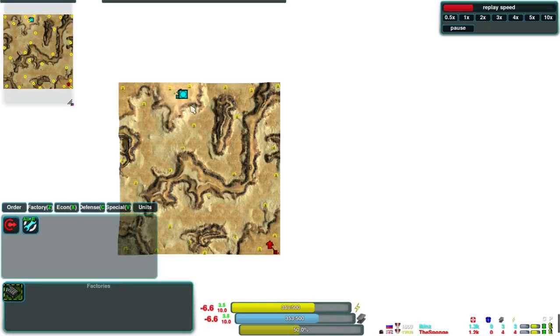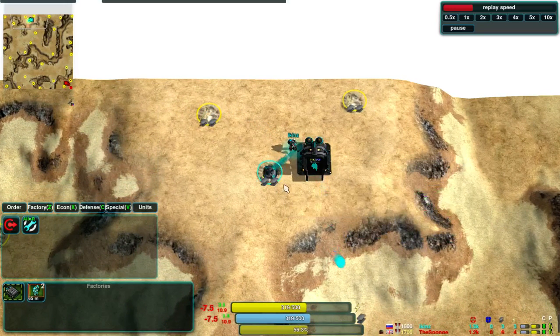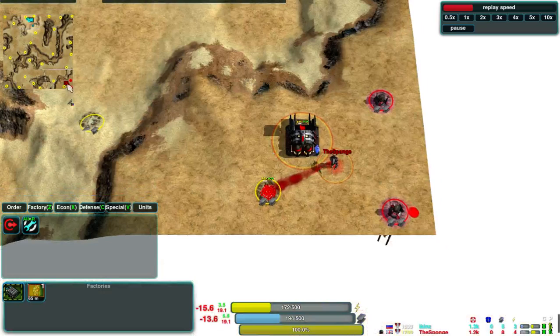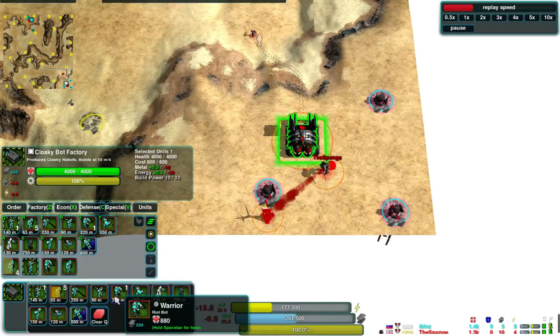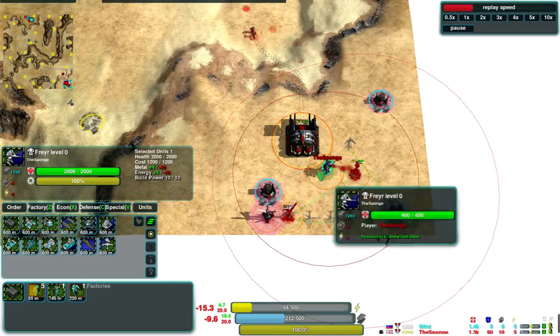Ickens is first to put his factory down. He has gone for Cloakiebots, and is hurrying to take a Metal Point and Solar Collector, also with some Glaives queued up — two for a start. However, the Sponge has also gone for Cloakiebots. He's queued up five Glaives and a Warrior, but he's already taken those Metal Points — he did that before plopping his factory.